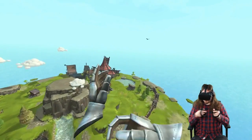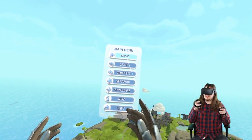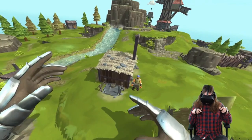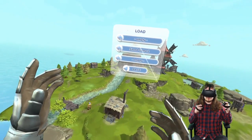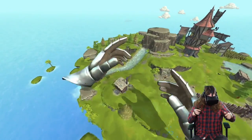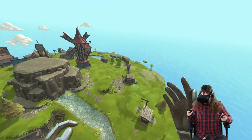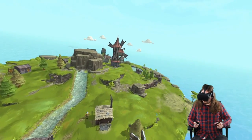We're currently working on a save system. At any time you can save the game — just go to save and select a slot. To demonstrate: I save with one stone in storage, then add a second stone, and when I load the game it restores the previous state with only one stone and the worker back in his original position. This feature isn't fully implemented yet — there are some small issues — but very soon we'll have a full save system in Townsman VR.